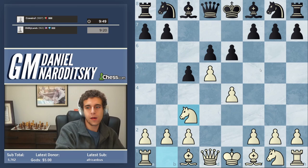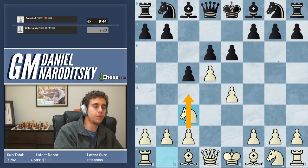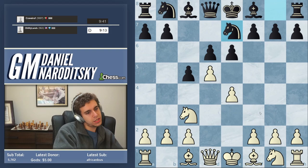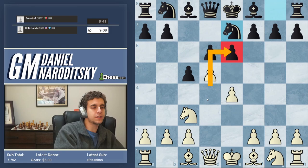Knight c3. We could also play c4, expanding our central control, but that would be more — we're playing 1.e4, so this preserves the spirit. Knight e7 — super passive play by black. He's still not doing anything horrible, but it's about time we considered reopening the center. But let's not do that just yet. Let's see how he proceeds.